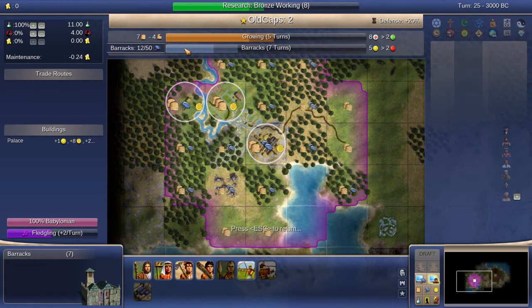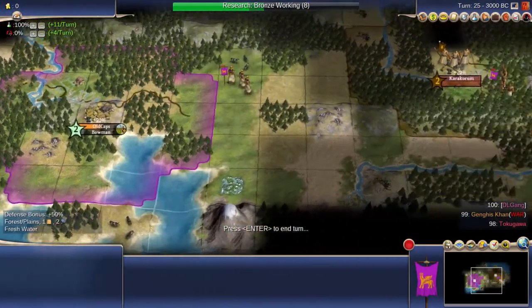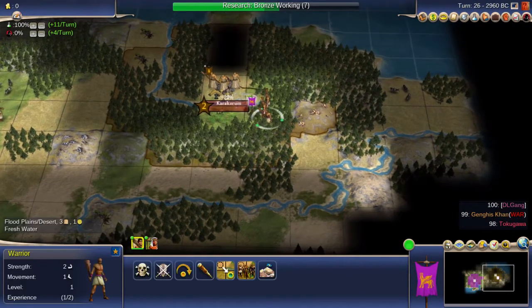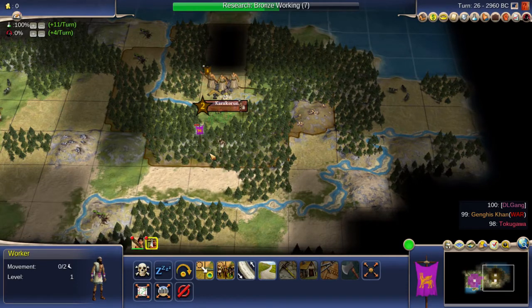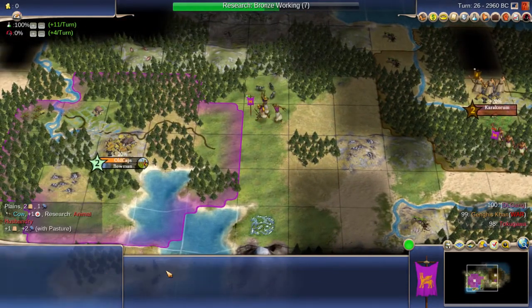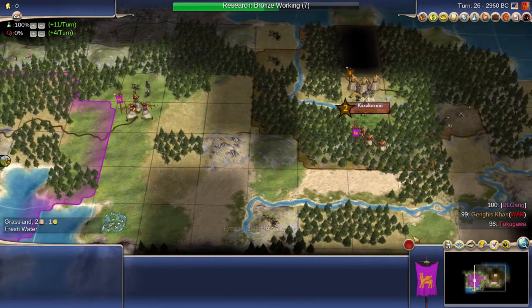Time is the important thing here. I could build a few bowmen before the barracks — I'm going to lose them anyway. Usually you lose a couple of your first units while you weaken him. I'll go on to the hill there just in case; I don't want to lose the worker — that's an advantage I've gained.